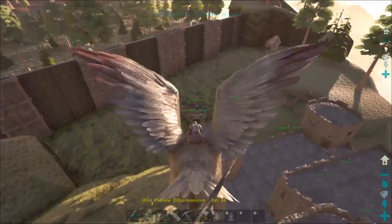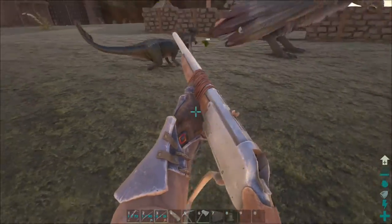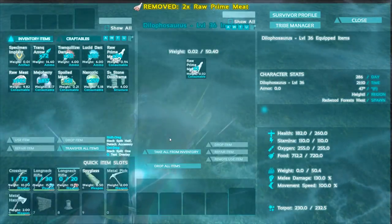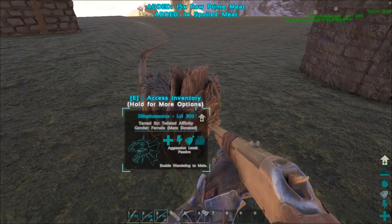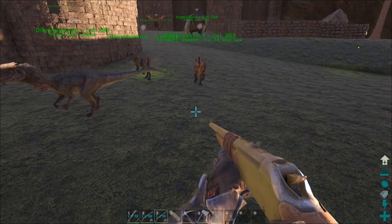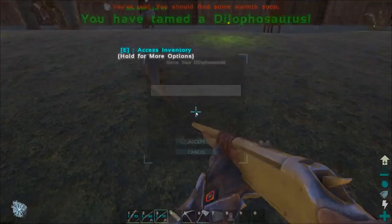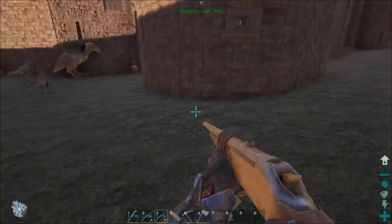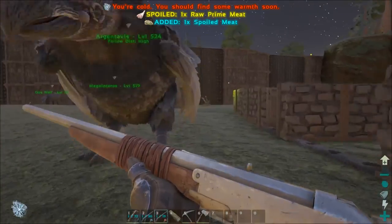So it looks like dilos are what we're going to finish first — we've already got three and this is number four. This one's super low level, so we'll just use regular darts. We'll give you like two prime meat, which will probably tame you up real quick. And eventually we'll organize these guys and build like a big barn kind of thing — it's just not a priority right now. So maybe we'll try to finish up dilos, then dodos, then keep working on Terrorbirds and who knows what else. I really wanted some scorpions, so I'm going to keep looking. I'm not going to bring you back for every individual tame because it gets a little repetitive.